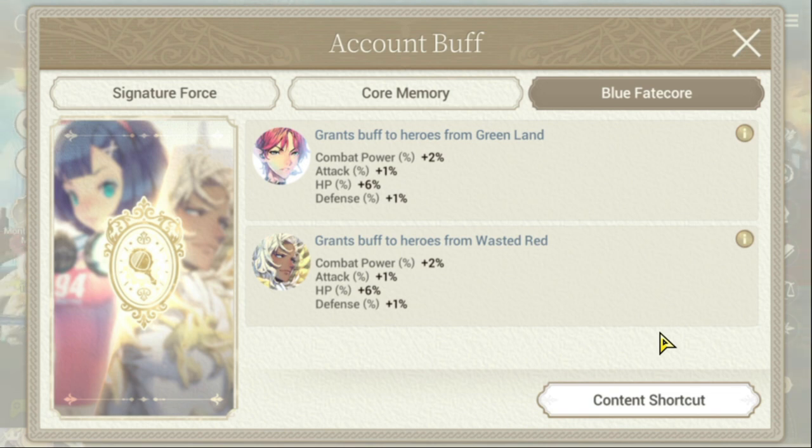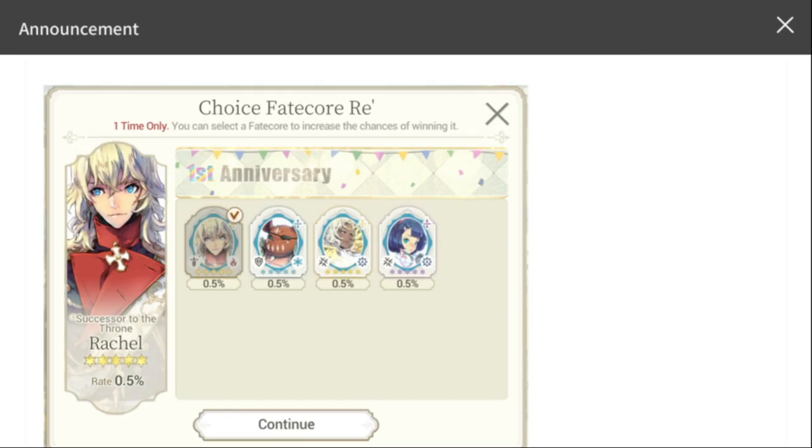Ideally for blue fate cores you have to decide: number one, which heroes do you have right now that you want to develop, and number two, which heroes you don't have yet that you want to develop. Whether you're a beginner, mid player, or a whale, you'll need to decide on this. I'm not recommending you get all of the blue fate cores — just focus on the ones that most of your heroes will benefit from.